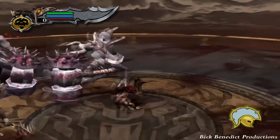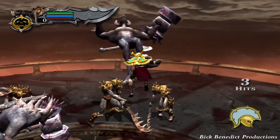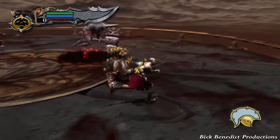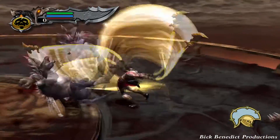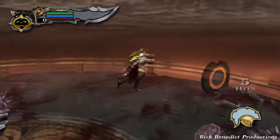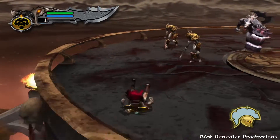If you want, you can use L1 plus X to do Apollo's Ascension — that good old God of War ascension type move. You could also use the Medusa gaze to freeze and petrify, and then shatter the minotaurs.